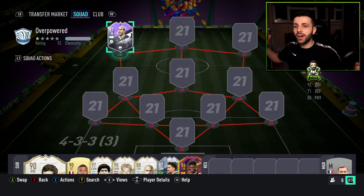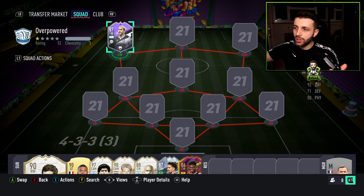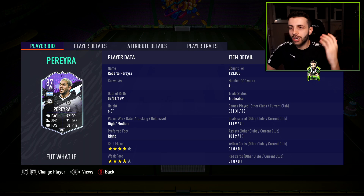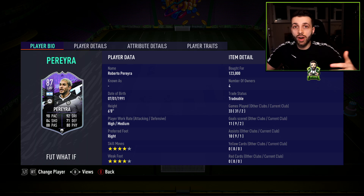The player I've decided to pick out of this new What If promo is actually Pereira. I think this card is severely underrated. As you know, I am on PC and pay a little bit of a premium, but you can get this card for under 100,000 coins on PlayStation — it's about 100k, and on Xbox it's about 90,000 coins.